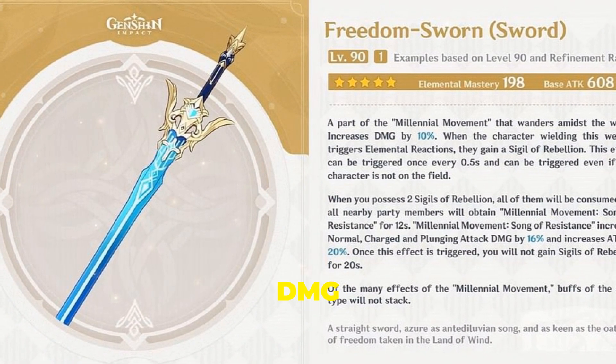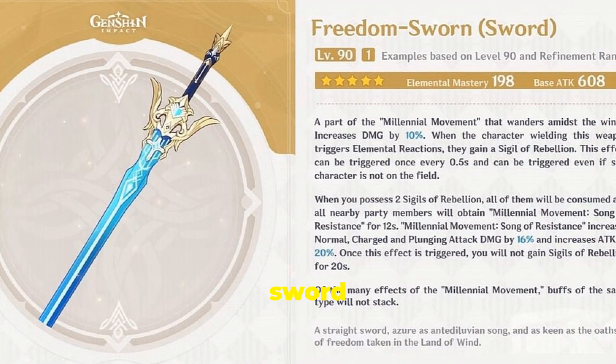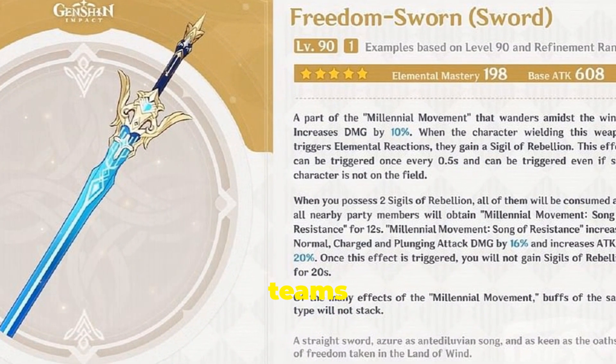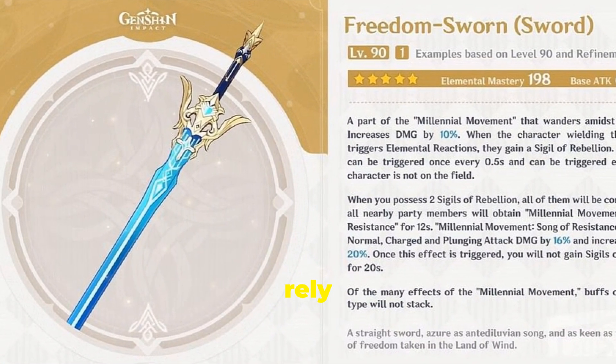Freedom Sworn enhances the wielder's normal, charged, and plunging attack DMG and ATK for nearby allies. This makes it an excellent 5-star sword for Zelonen, especially in teams with DPS characters like Arlechino and Nouvellet who rely on those attack types.